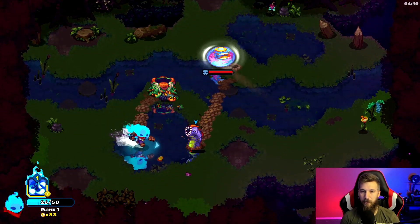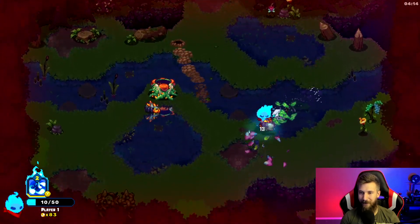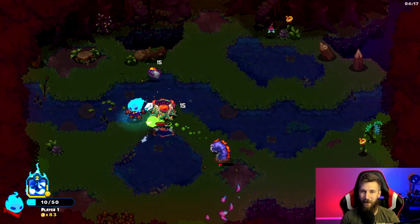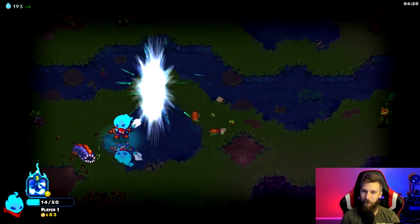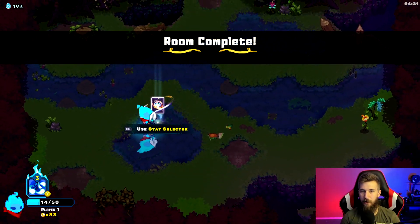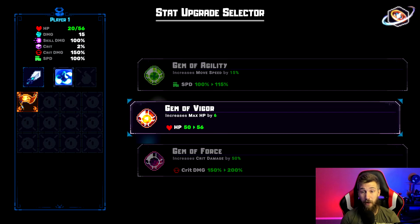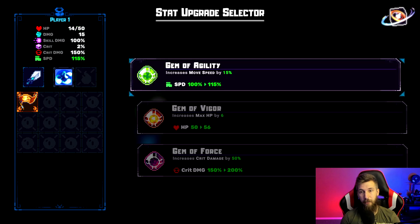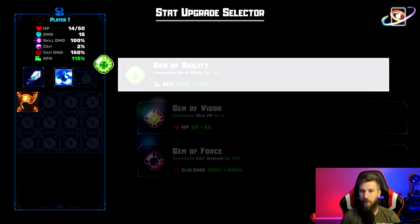I meant to dodge but didn't — I'm still a pretty big noob at this game, taking crazy amounts of damage on stupid stuff. I can definitely be better. Using the stat collector: speed would be really good. That spider boss later in the game is difficult for me to beat right now, especially since I don't move that quickly.